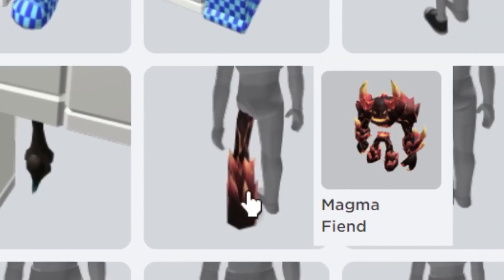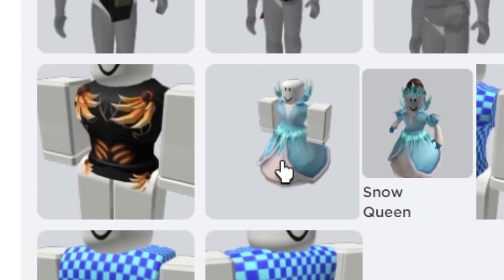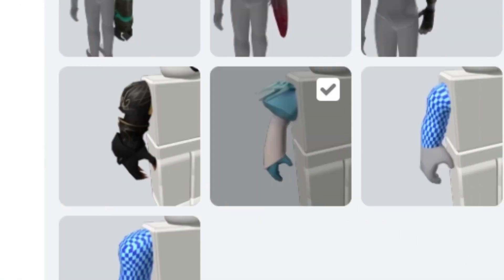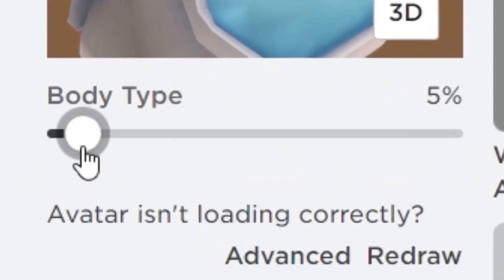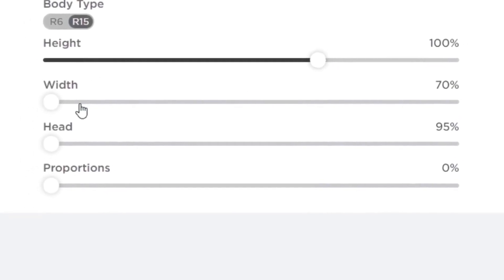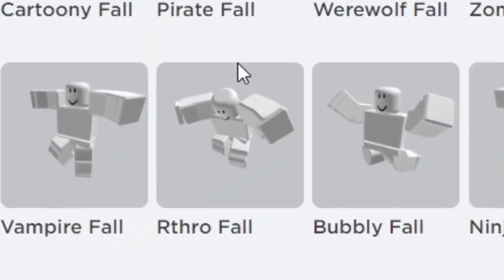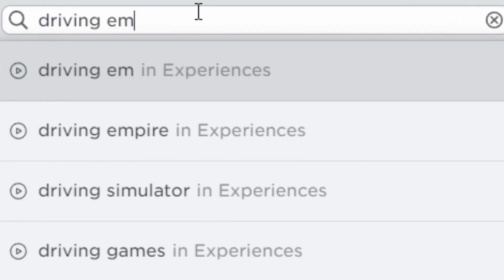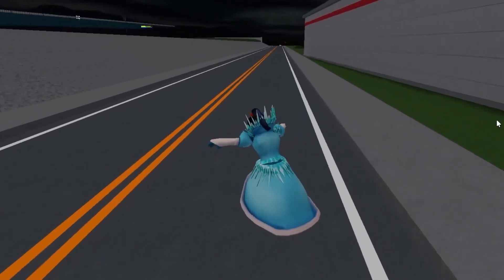First you will want to wear these legs from this bundle. Wear the torso and the arms from this bundle. You will want to turn this up to 100 and copy my skill settings here. Make sure you wear this for your jump animation and fall animation for it to work. Then you will want to watch any game that has R15. And yes it can work in a lot of games. Now you can be faster than any cars.